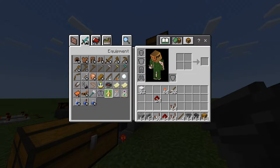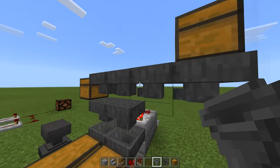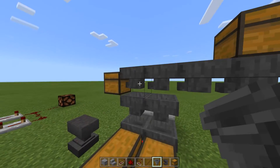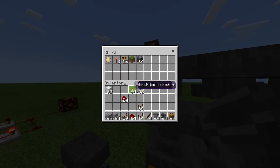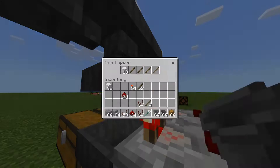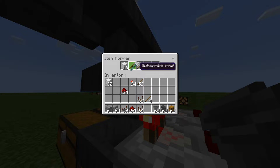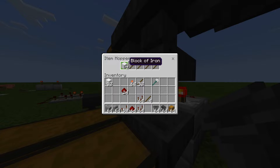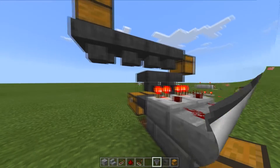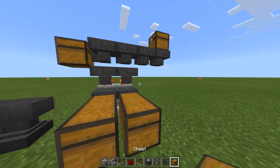Some things that you cannot sort: you cannot sort unstackable items — that is anything like tools, armor, those types of things. Anything that cannot be stacked into a full stack cannot be sorted. You can sort things like ender pearls, it's just a little bit trickier. The reason you cannot sort something like a trident is that whereas one slot takes up 64 of a normal item, a trident takes up a big spot. We get up to a cap of 18 in this slot and then it passes more, but you cannot stack 18 tridents and the hopper considers that slot to be full.